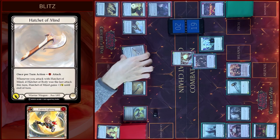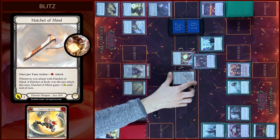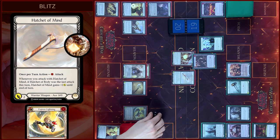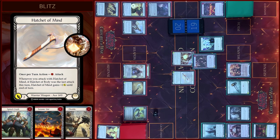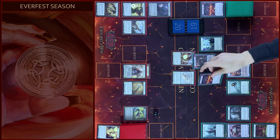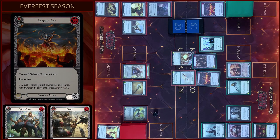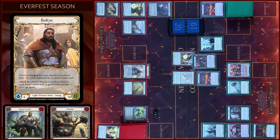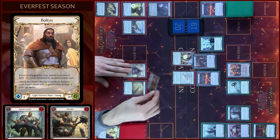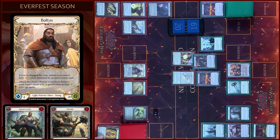Then I will attack with Hatchet of Mind — pay one, three damage, plus one from V. Then I will attack with Hatchet of Mind again — pay one, three damage, plus one from V. No blocks. Take four. In the reaction step I will use Bolton ability — banish Arc from his soul. Hatchet of Mind gains go again.